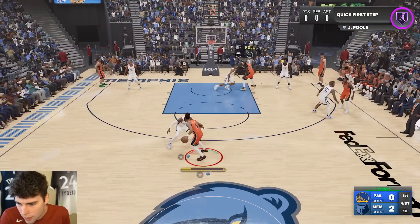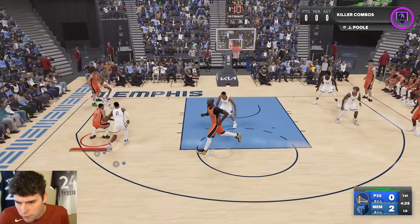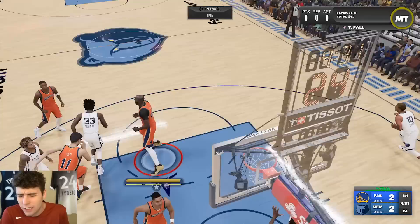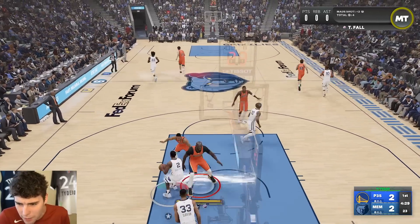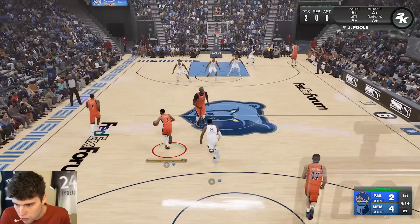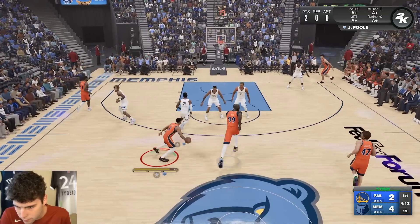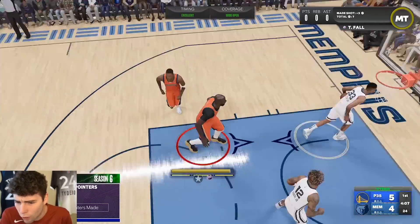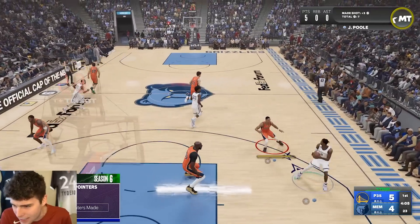Whoa, JP! Stiff arm — hey Jordan Pool, straight to the cup. I see you getting me a bucket. Jordan Pool with the green light, making it look easy!